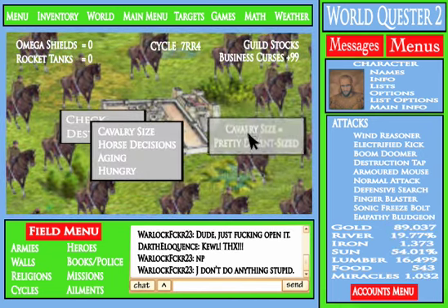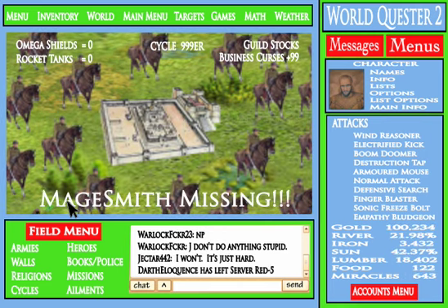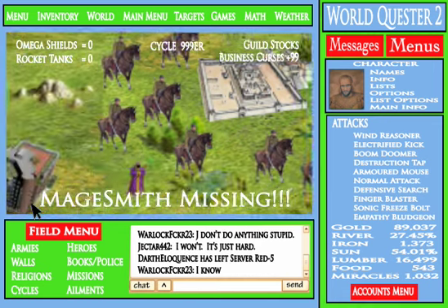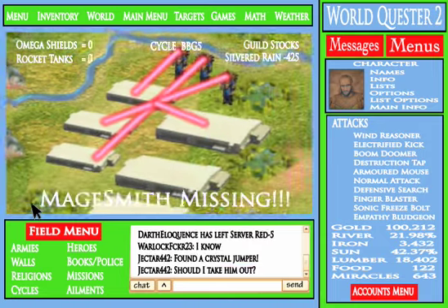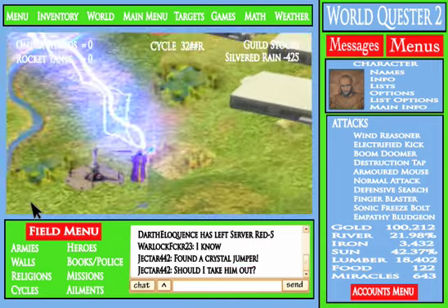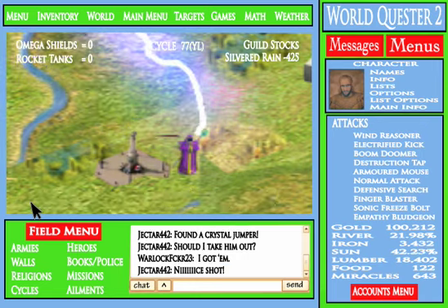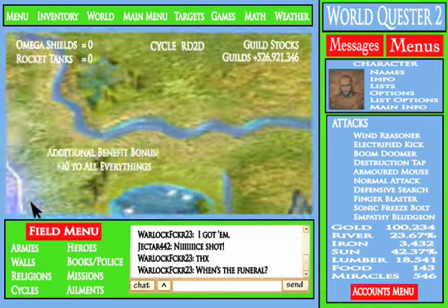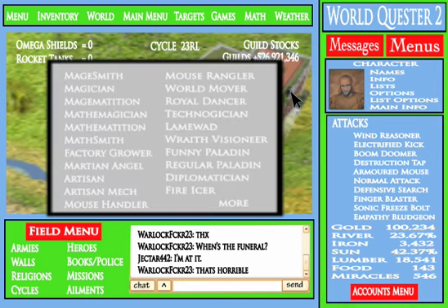We've got a pretty decent-sized cavalry going. Oh damn — one of our magesmiths is missing, so we need to find him right away. Chances are he's gone rogue. Yeah, see, he's building a temple over here, and if he finishes the temple, he'll try to open up your space inventory, so we need to get a move on. Let's go to the town hall real quick, and we're gonna select a citizen — but only an artisan or a farm welder.